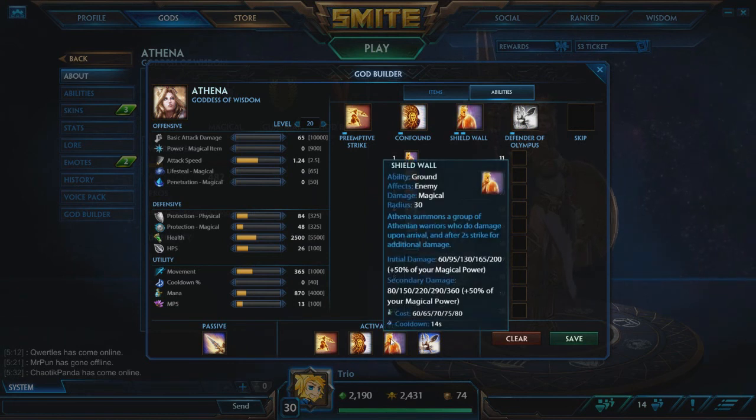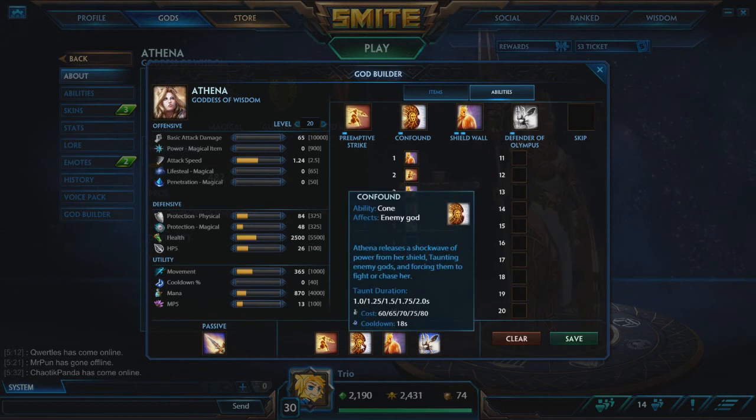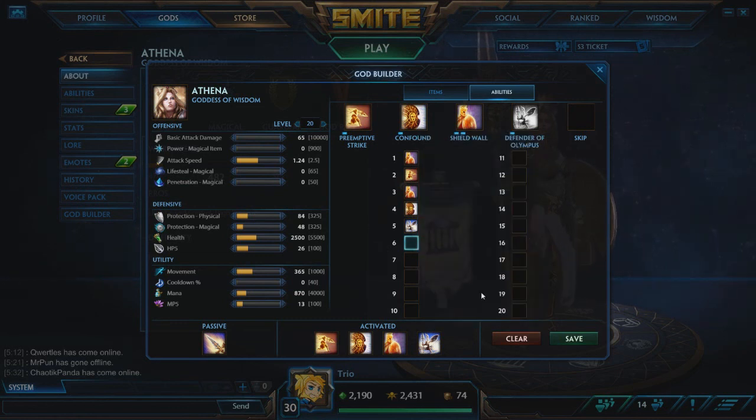Shield Wall is going to be your main clear, so in the jungle you're looking to max that out first, followed by either your ult or Confound, then finish with Preemptive Strike. Leveling up your ultimate increases the damage by a lot, but most importantly it reduces your cooldown quite greatly when you ult. And the threat of an Athena ult coming in from anywhere is quite potent.